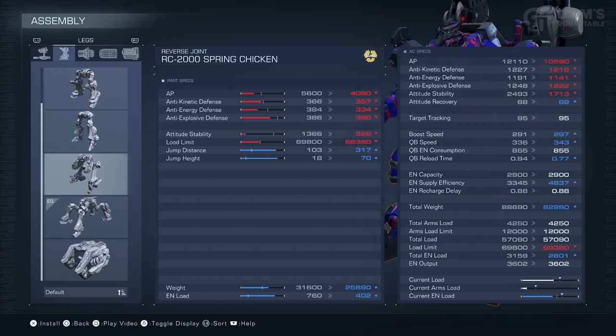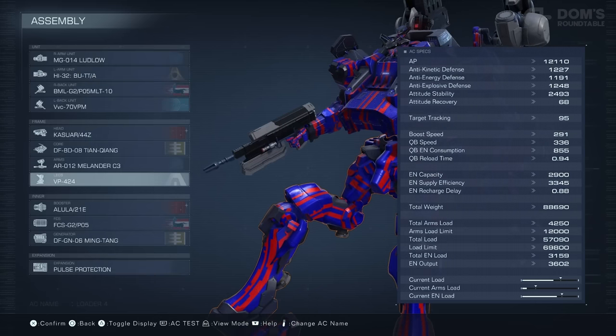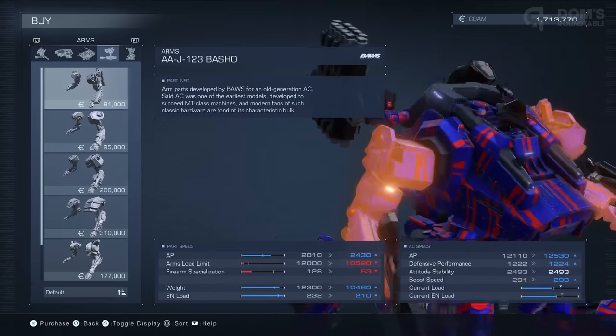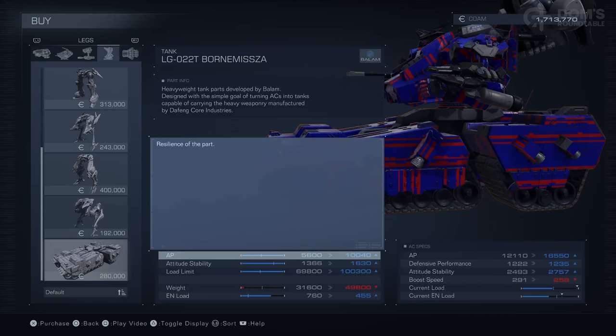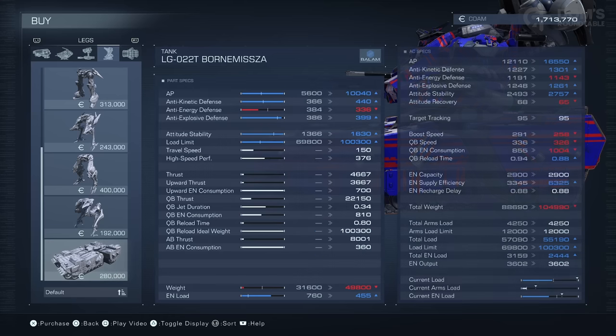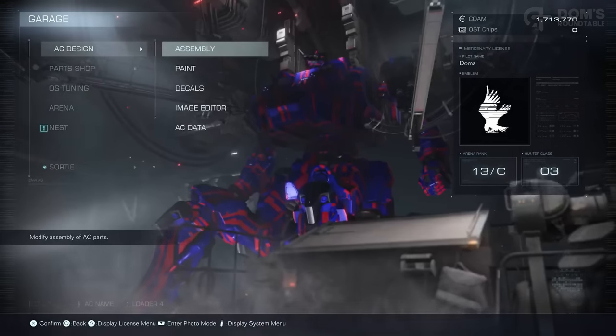There is a far heftier tank available to you than the legs I have here. Look at this — that almost doubles the AP of this part alone and takes my load limit to over 100,000. However, as you probably imagine, it makes you very, very slow. So use tank parts very cautiously and only when you really know what you're doing.